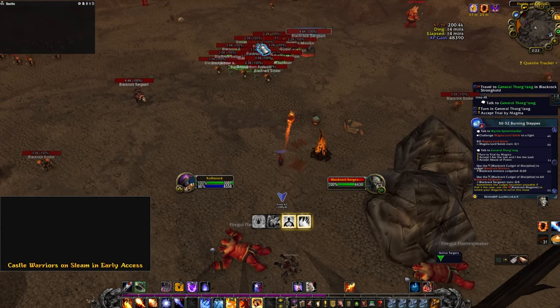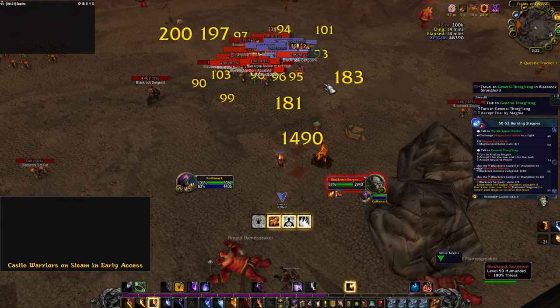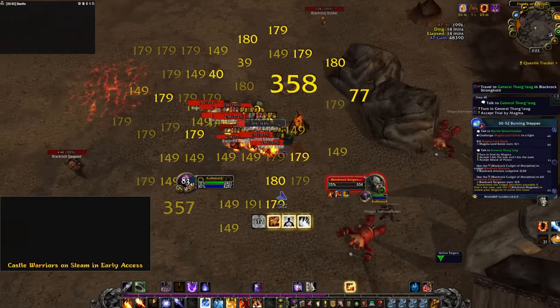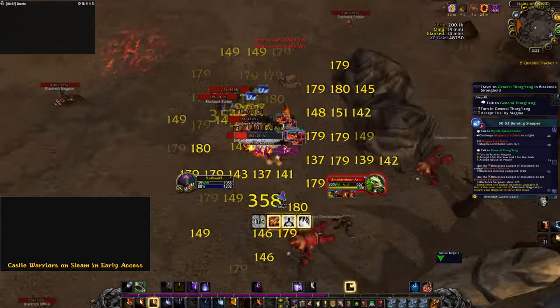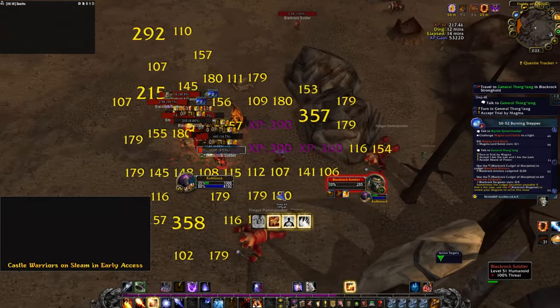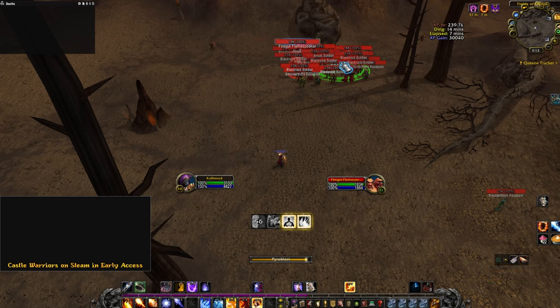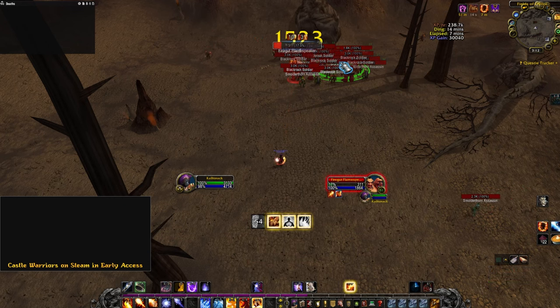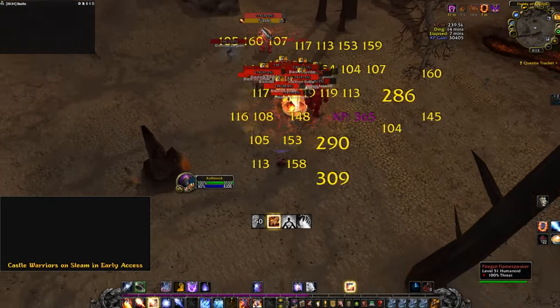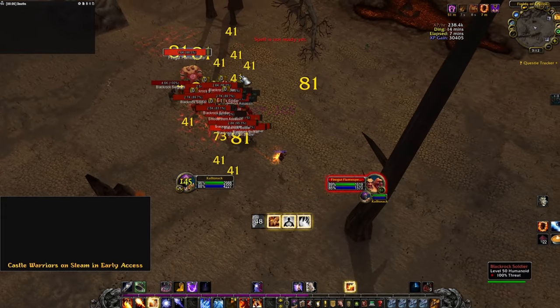For the opener, I like to open with Pyroblast. The Pyroblast DOT can be chained with Combustion and Impact. If it crits and you get a good Ignite spread, even better. You can do insane amounts of DPS with a perfect Combustion opener. After my Pyroblast, I like to get an instant cast Flamestrike off. This is just to get all the mobs instantly in combat with me and moving towards me. If the mobs end up spread out into separate groups, it becomes harder to stack them with Dragon's Breath.